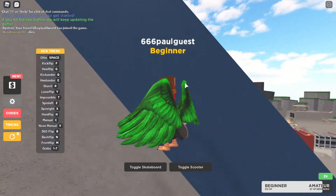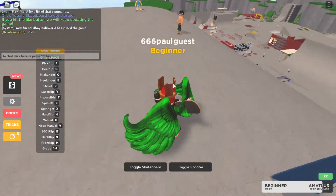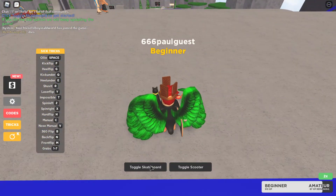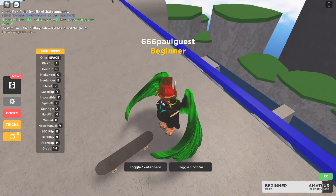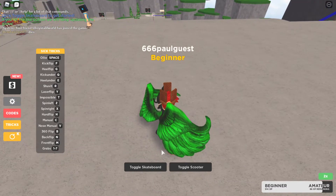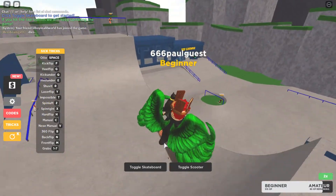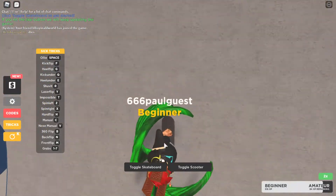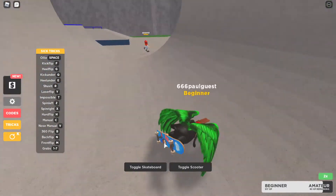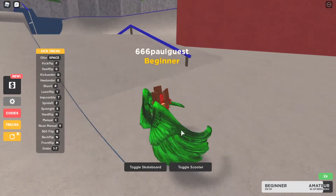There's a massive mega ramp here — proper massive. So you see this toggle skateboard button, you press that to put it down. And then if you want to get rid of it, you just press that and it goes right there. And to get on it, you just go on it for a bit, then you can just push down.